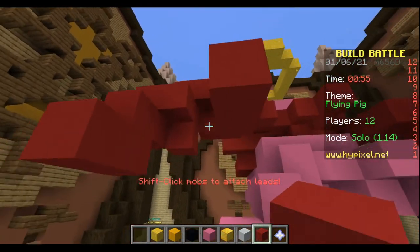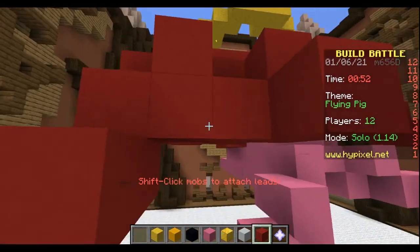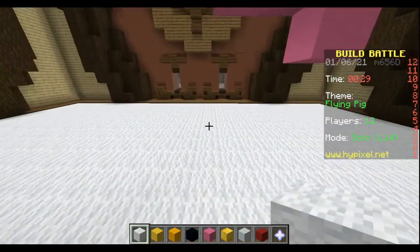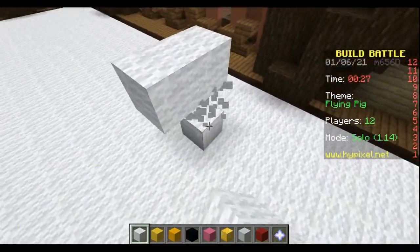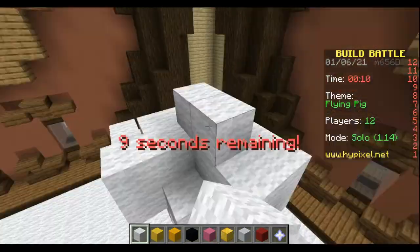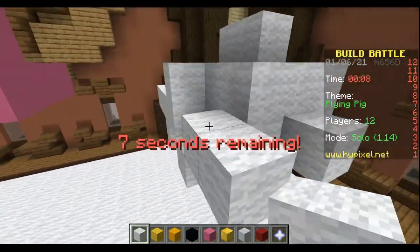It turned out okay. The cape was a bit messy but it turned out the way I wanted it, and it was a decent cape. Then I went to make some clouds. The clouds were simple — just build a few blocks up and then make some simple blocks around. Not too squarely, but it went good.